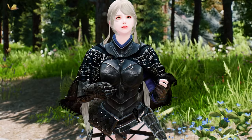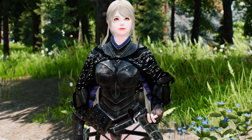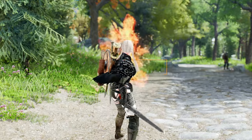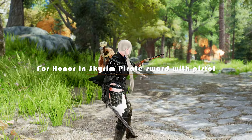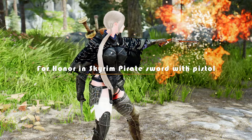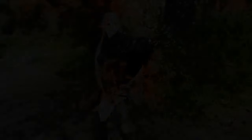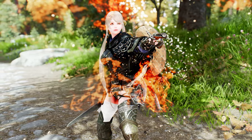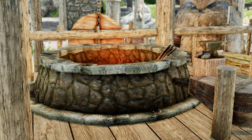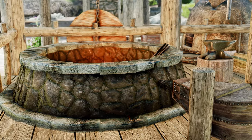Secondly, on behalf of Tech, I will introduce you to the For Honor and Skyrim Pirate Sword with Pistol MCO Animation Mod. This mod adds a new pirate-themed animation to the game, featuring a one-handed sword and pistol. The pistol used in this mod is from the Flintlock Pistols for Adventurers mod, but it has been modified to be worn as an armor item instead of being a staff property. The crafting conditions are the same as the original mod, so it should be easy to get started.